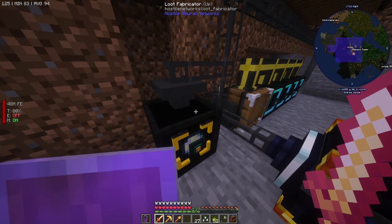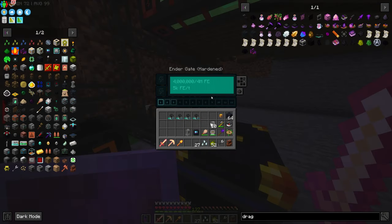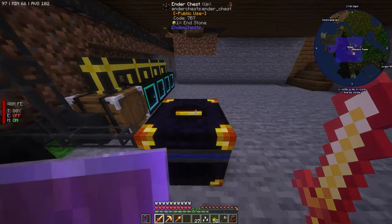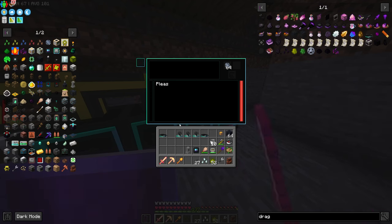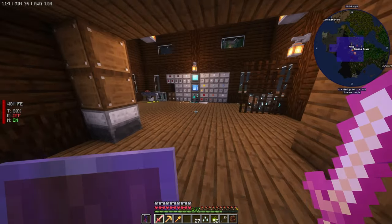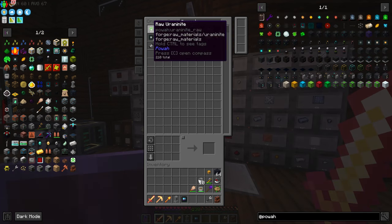The loot fabricator is really nice and will be very helpful, but it is very expensive in regards to power. These use 2,000 or 4,096 FE - it depends on the data model. For the ender dragon it uses a ton. Maybe we only run two because that is very, very expensive. We would need to solve a power problem. It might be time to do that. So we're going to need a modular router and a crafter from refined storage, and then we can start setting up auto crafting.